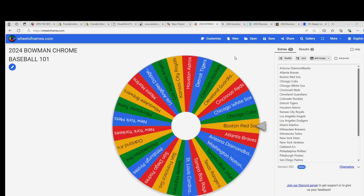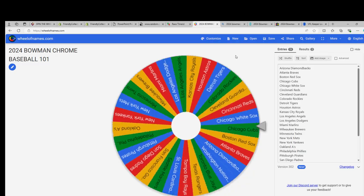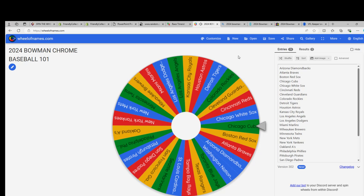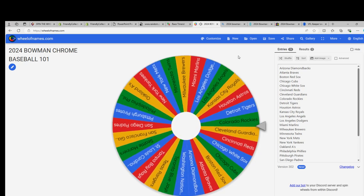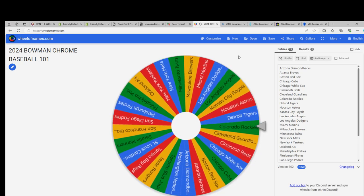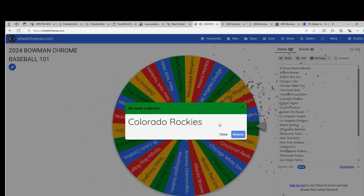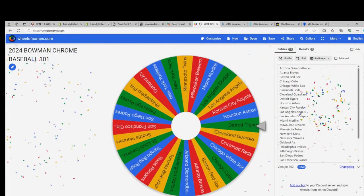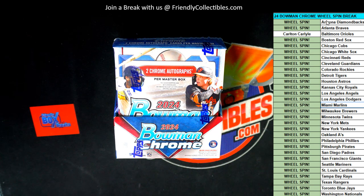Here we go with our next wheel spin for Carlton — every spot is two spins of the wheel. What's it gonna be? The Colorado Rockies! Congratulations man, so you got some good teams in the new Bowman, Carlton — the Orioles and the Rockies.